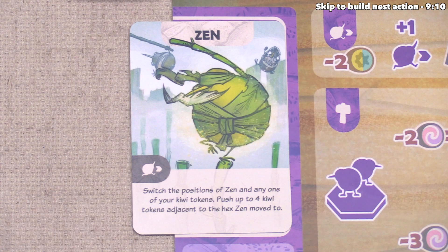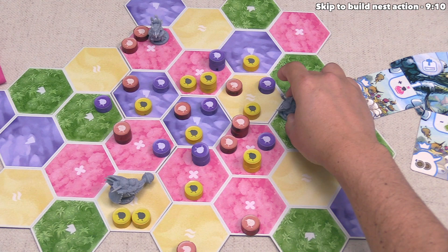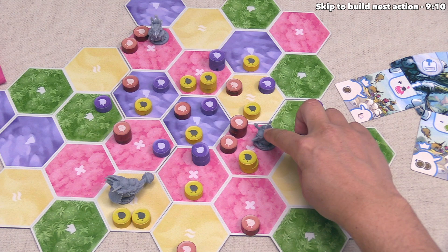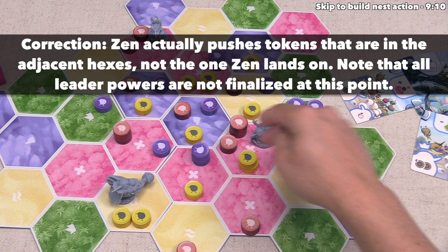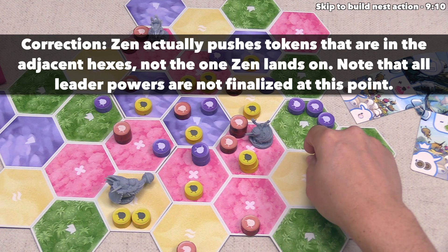Then you push up to four kiwi tokens adjacent to the hex that Zen moved to. So we can swap the position of Zen with any of our other kiwi tokens — they could go clear across the board if we wanted. In this case, we just want to go to this adjacent spot, but we're going to perform this switch action to swap with this kiwi here. Now Zen is going to push up to four of these tokens out of the region they just landed in.